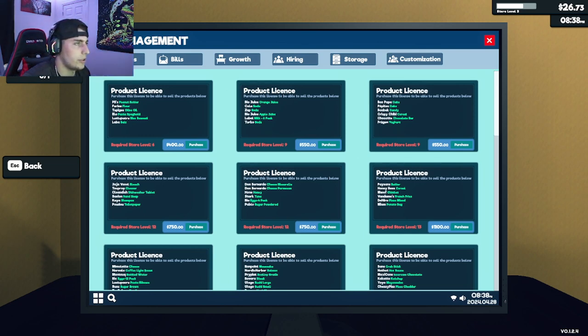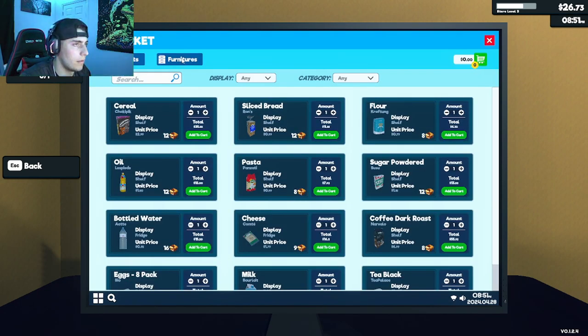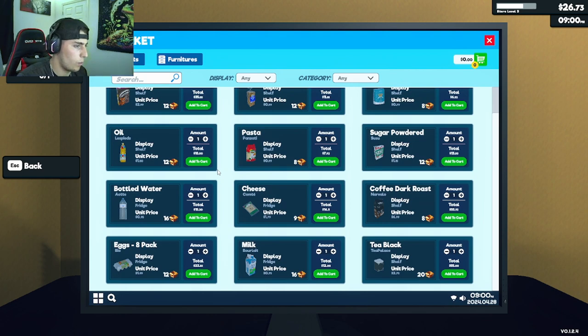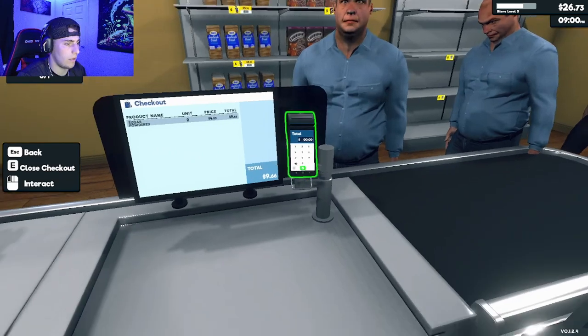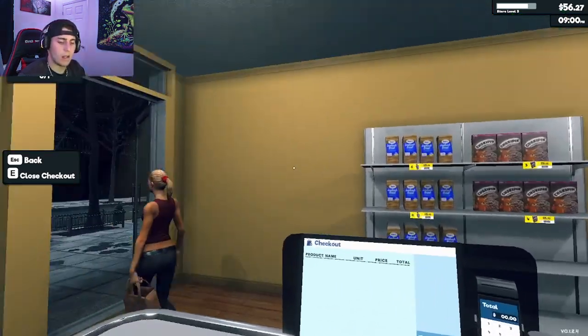A fridge is $200. Looking at the new products, it looks like tea, milk, and eggs need a fridge. Coffee and tea are the only new shelf ones. We'll wait a bit to earn the $200 for the fridge. That was the last customer — I can finish the day.